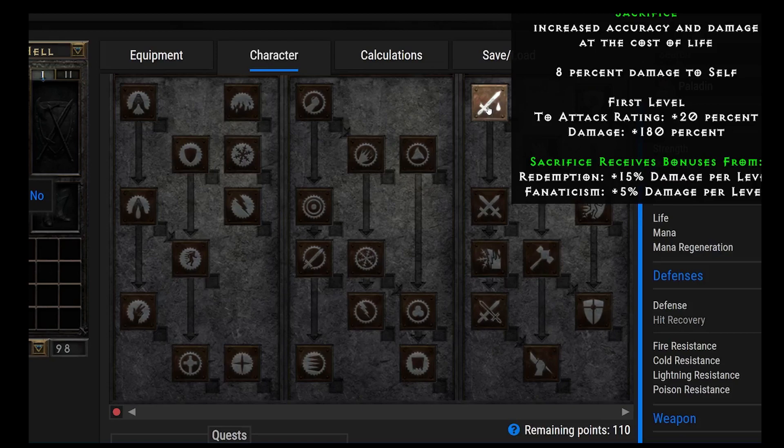And with that, we've gone through all 30 Paladin abilities. Hopefully this gives you a better idea if you're on the fence about rolling a Paladin and what they have to offer. I'll put some links in the description for guides on different Paladin builds — Holy Shock, Holy Fire, Blessed Hammer, Zealot, Smite. Hope this was helpful. If it was, don't forget to give the video a like, and if you want more Diablo II Resurrected content, don't forget to subscribe. My name is Toy House, and I will see you in the next video. Take care.